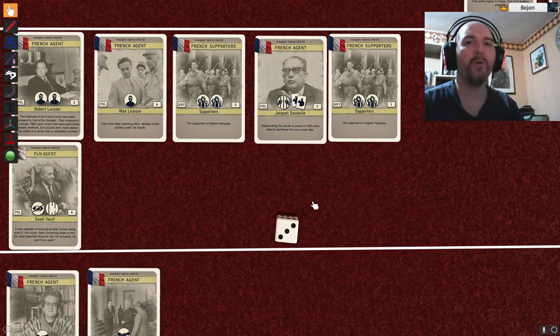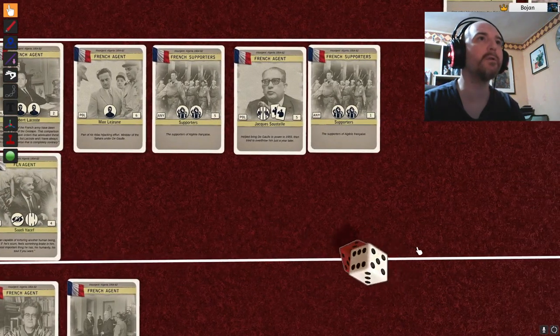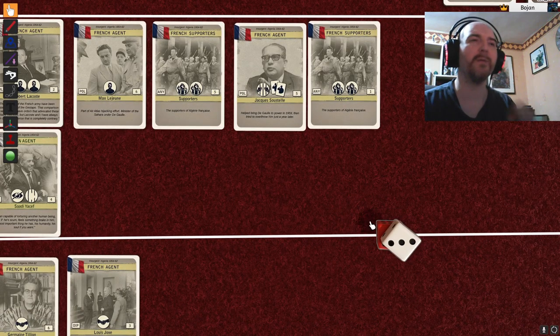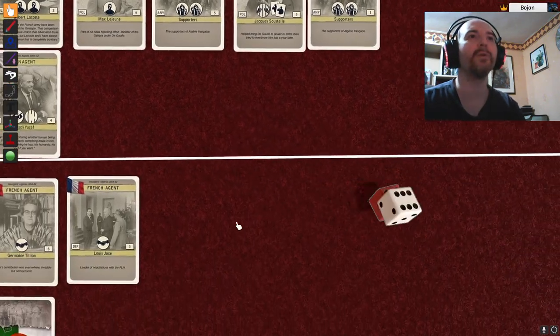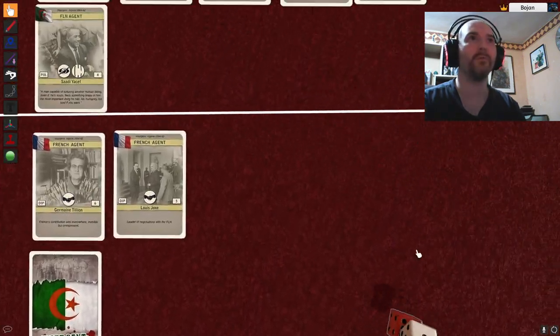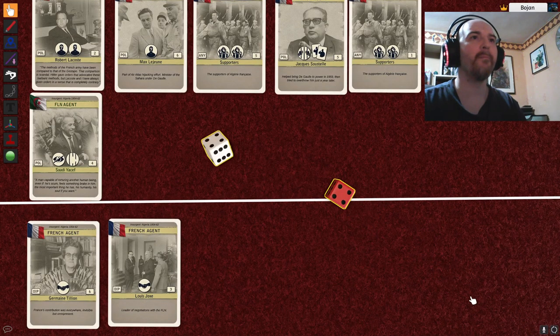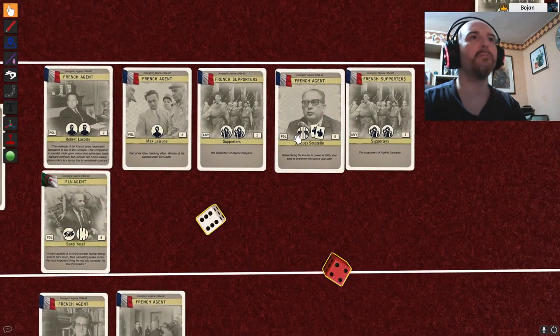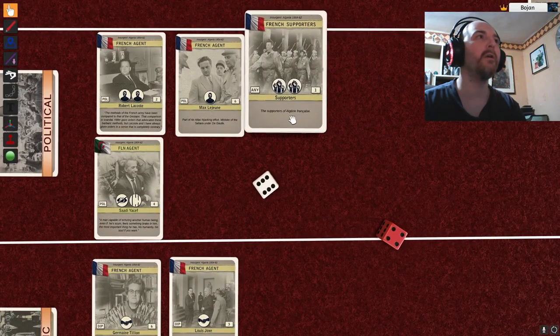Let me show you how bombing works. I play this in military face up and I have a bombing option. I choose a region — this is where the regional numbers come into play. Two, six, five, five, one — so I choose region five, which means both of these get attacked. I roll dice — one per card. I'm looking for four, five, or six for a hit; three is a re-roll; one or two is a miss. Two hits! The French suffer a large defeat in the political sphere.